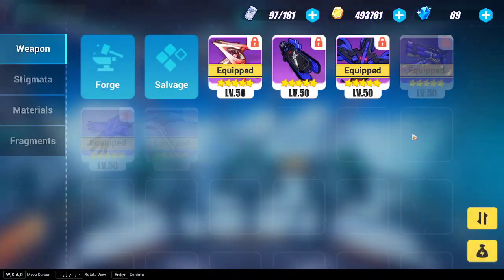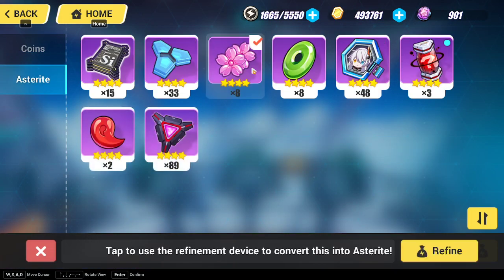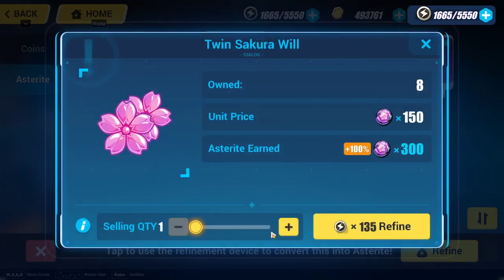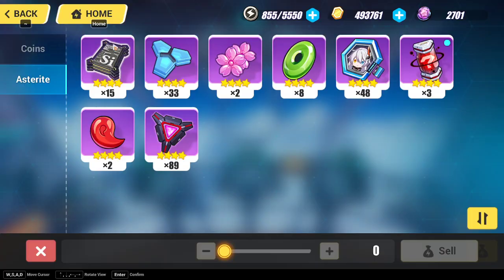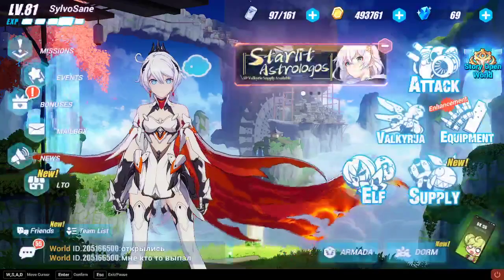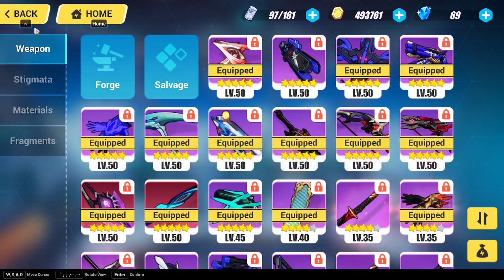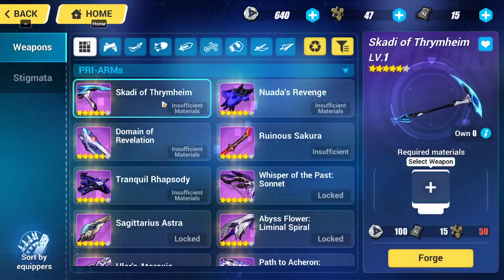All right, hold it right there. We're getting it today. We don't need these, just sell them off. Right, we should have enough now. Oh, bonuses — I think that's just some Astride. All right, we do go and forge first.